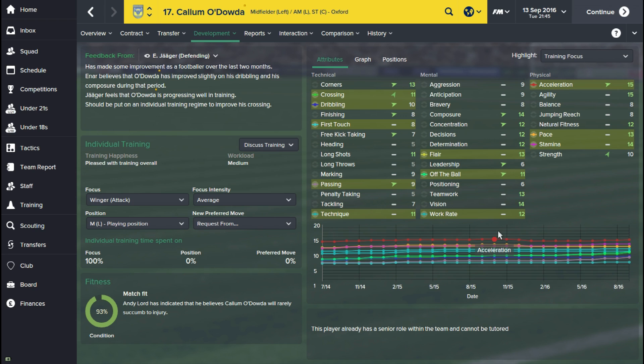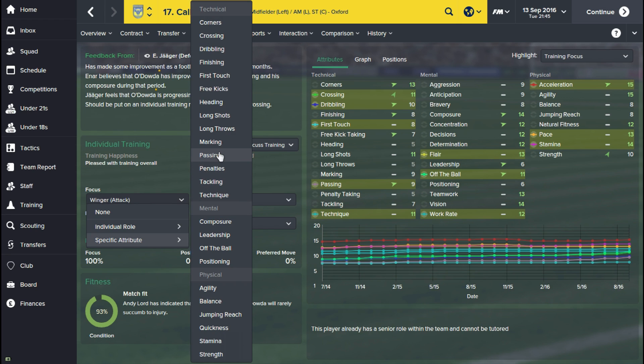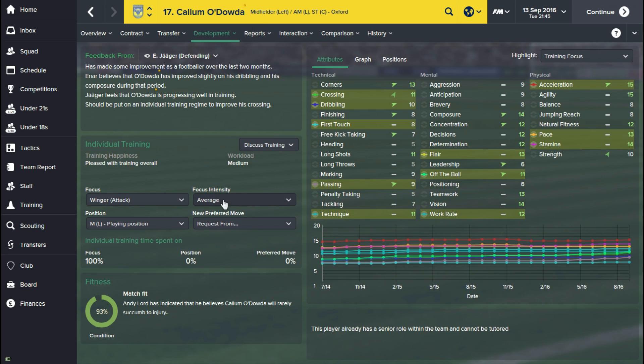Somewhere down the line, maybe in three or four months, I might go back and look at this kid again and decide I want to get his passing up to 10. So I'll change over from his positional focus, put it on a specific attribute — passing — then put it on heavy intensity, and that will eventually increase the attribute.